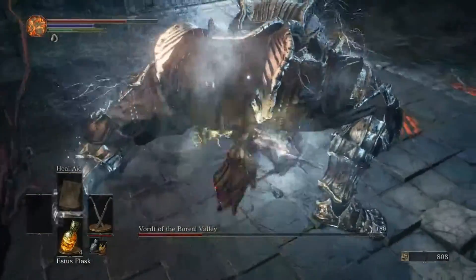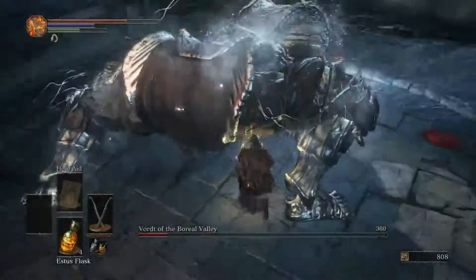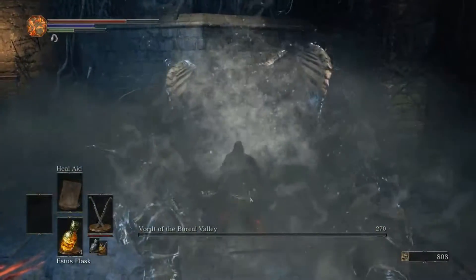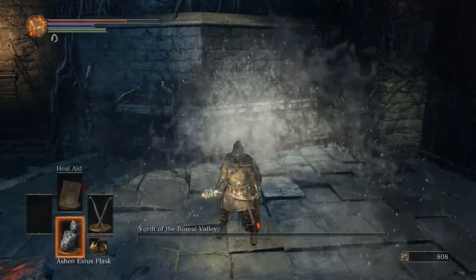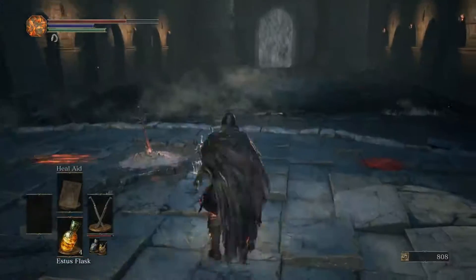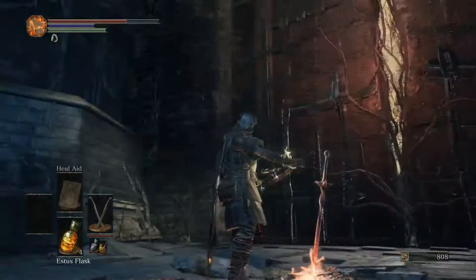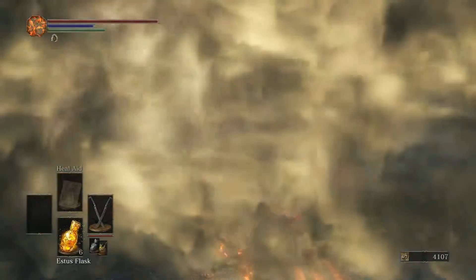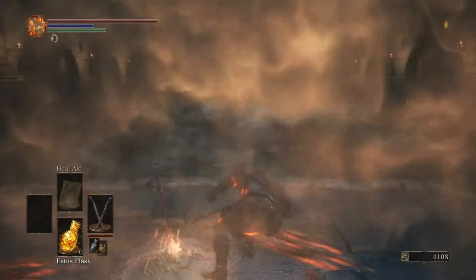It starts with this ice prep, and if you have the twin spell swords like I do and you're boosted — the fight is very quick. I couldn't really talk about the fight while I was doing it, just because it's a quick fight. There's not much to talk about, and the door's open, and a decent amount of souls.